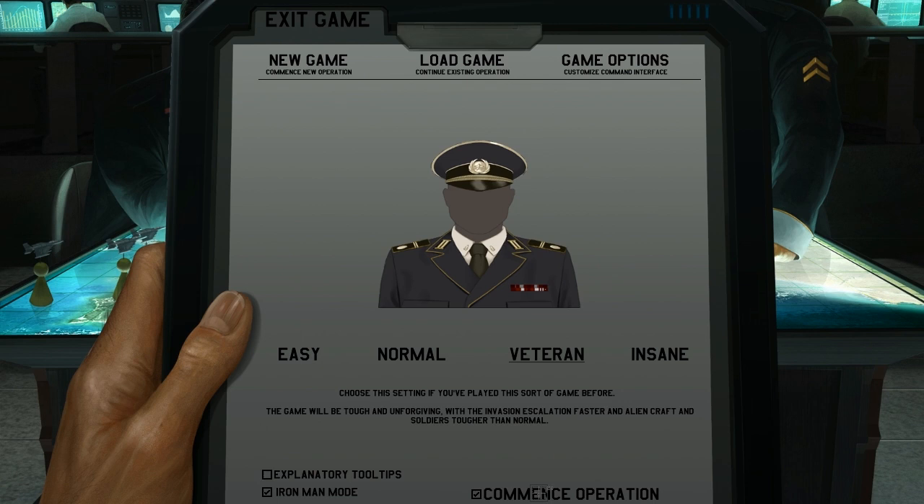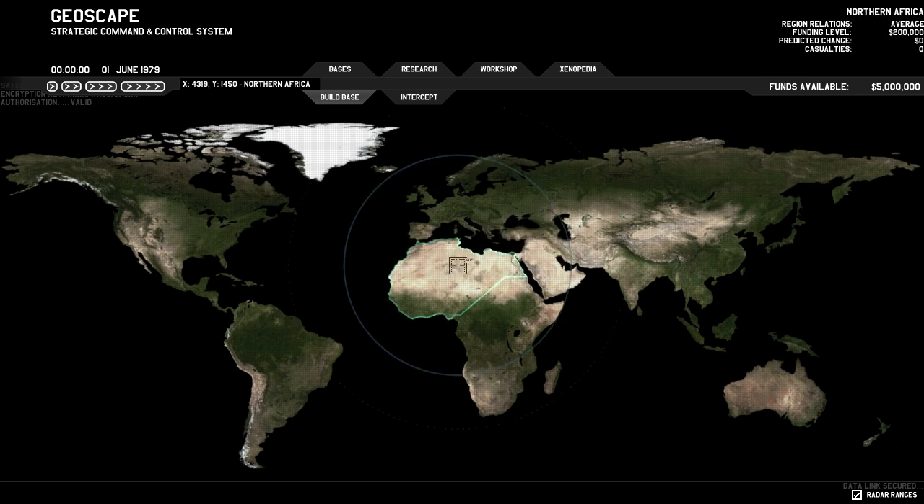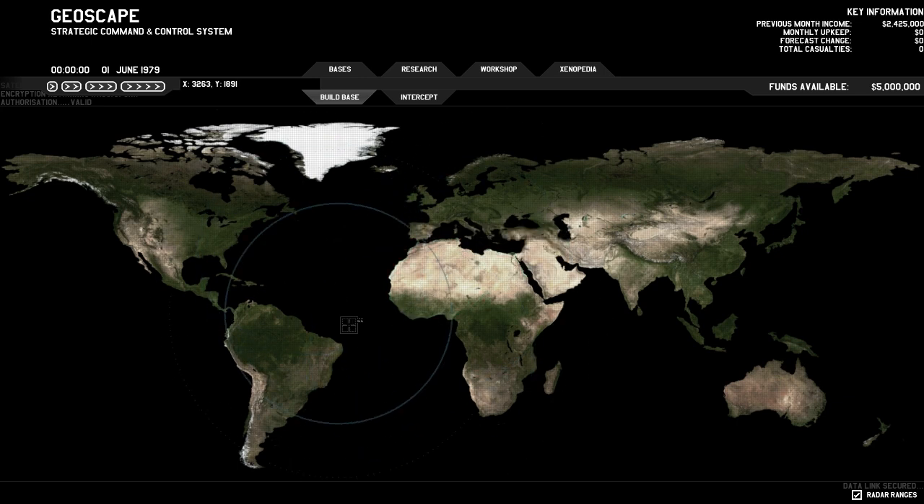We're going to commence this operation and go to the geoscape. It's a pretty good geoscape. My one complaint is that the ocean is completely black, which makes it really hard to tell if it is daytime or nighttime. There's just this faint movement of darkness going over the land. I think if there was blue in the ocean it would make it a lot easier to tell, but I can't really tell as it stands.